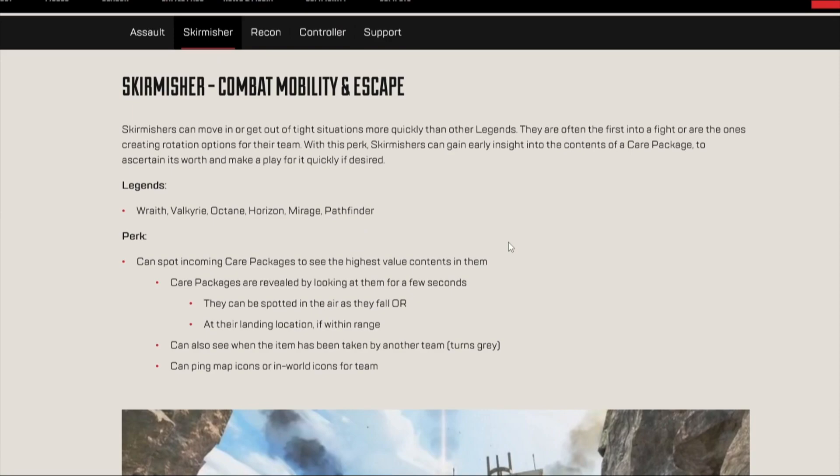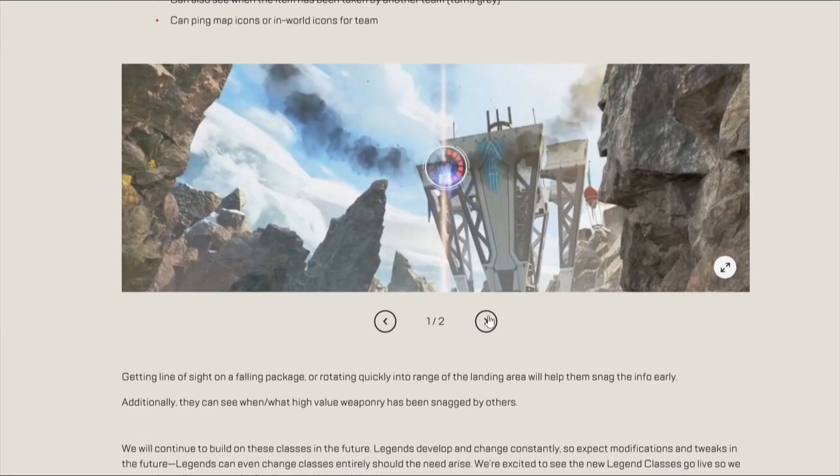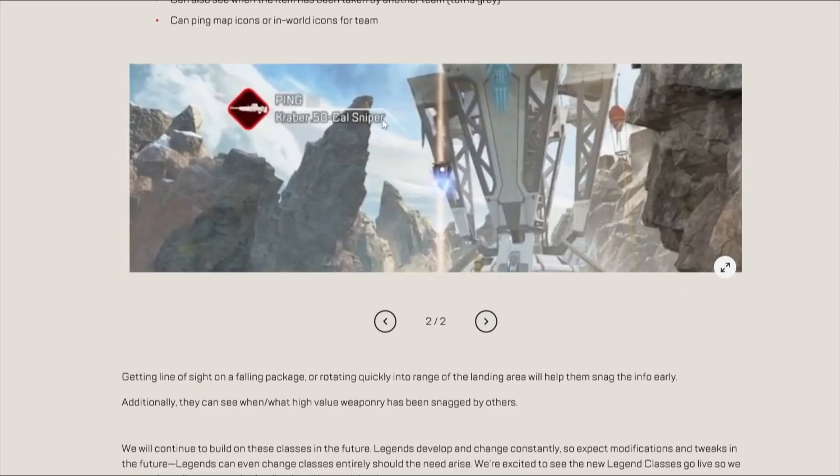Next we've got the Scamshare. This one doesn't really look that special. All it is is you can look at a drop and see what's in it. Basically it's just a worse version of Loba, because Loba can see what's in the supply bin once it reaches the ground, and she can also bring up a shop and grab it. So not really that interesting.